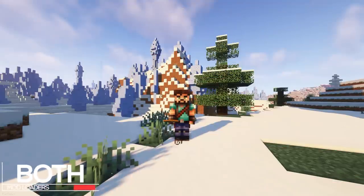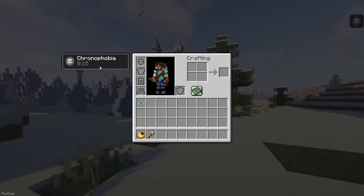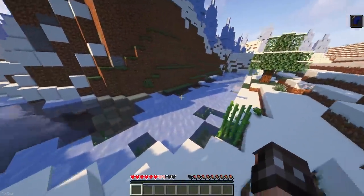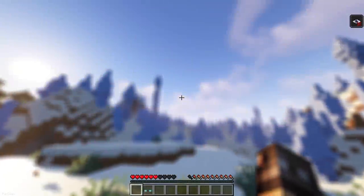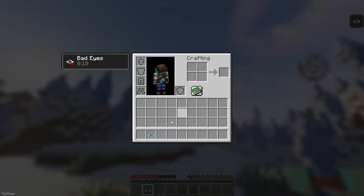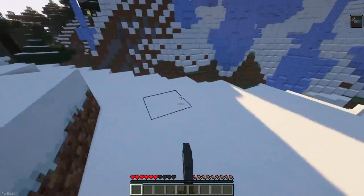Bad to the Bone is all about passing time, and adds new challenges to Minecraft which are themed around getting older. Taking higher falls can result in you injuring your knee and not being able to move properly. Your vision might deteriorate, and you'll need to wear glasses to fix it. Or you can even get Arthritis, so that you won't be able to hold your tools anymore.